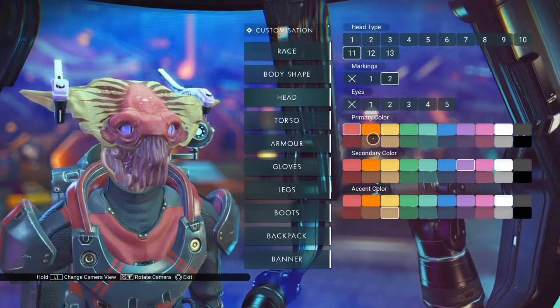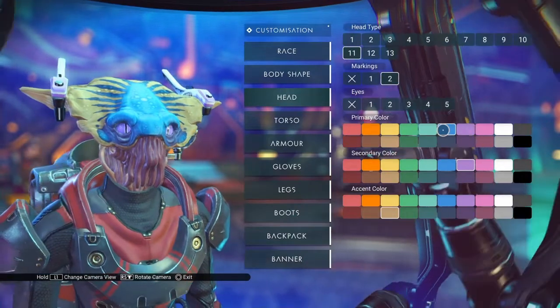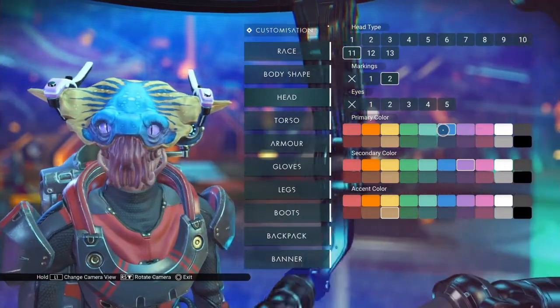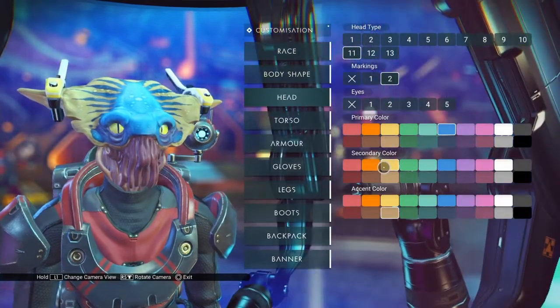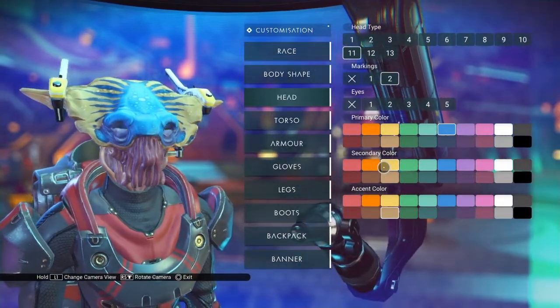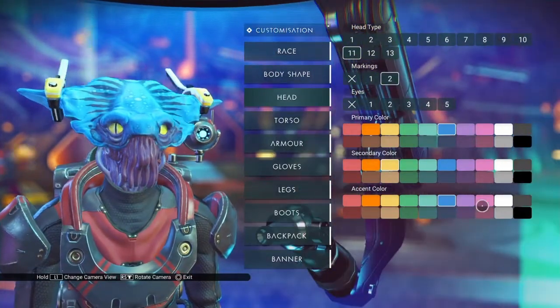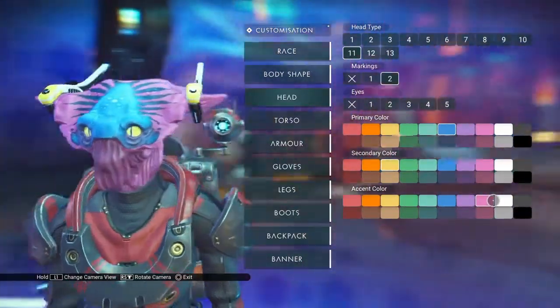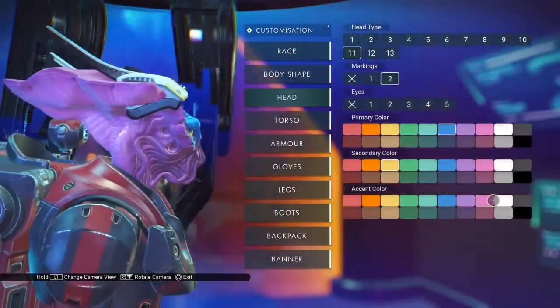Sort of gives us a squid pattern on the top of their head. It kind of reminds me of the chest burster from Alien. Here, the primary color is now the forehead ridges, eye ridges, and the squid tattoo. Secondary color, again, is the eyes and the ear pieces. And the accent color is the lower skin, which includes the back of the head.